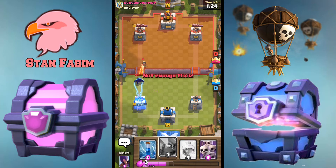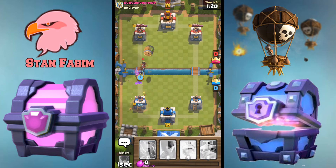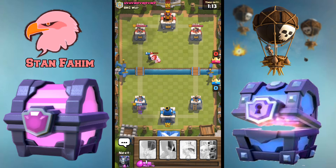I'm doing so bad right now. We are going to place a mini PEKKA — that tower is surely going down — and we are going to zap this goblin gang. That pre-zap was so bad.